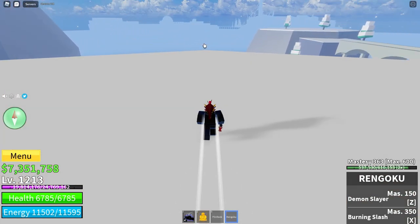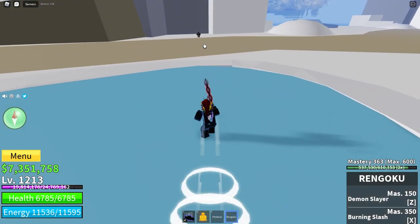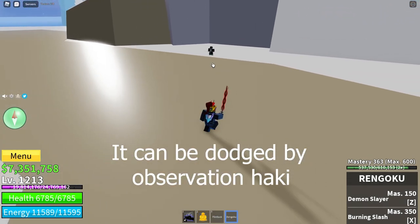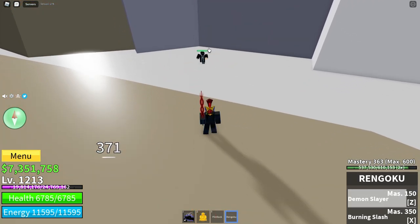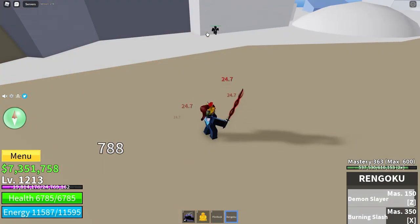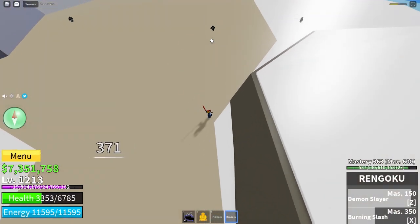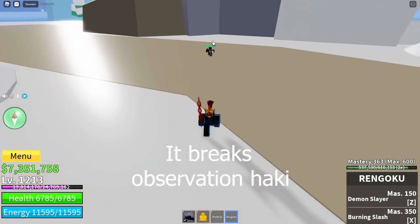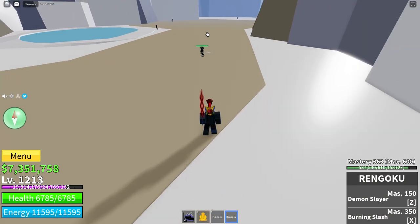Now a quick showcase of Rengoku, just in case you wanted to see what it was like before you get it. The first move is the Z move — you teleport forward and it does a flutter of slashes to any opponent. It's a single target move. The next one is Burning Slash, a projectile that leaves a path of flames on the ground.